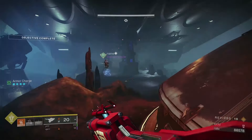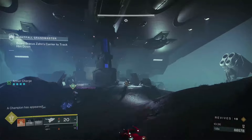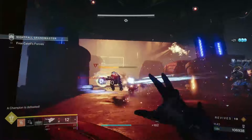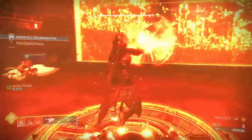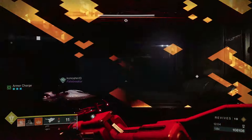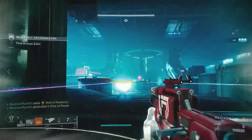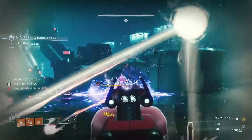Then turn around and begin working your way into the ship, where a ton more Cabal spawn as well as another Unstoppable champion. Take care of them, push up, deal with a Barrier champion, and then another elite with a solar charge. Deposit the solar charge and move into what I would consider the vehicle bay. Once there, you have to deal with one of the Goliath tanks as well as a bunch of adds — I highly recommend taking care of the Goliath tank first, as he will one-shot you.